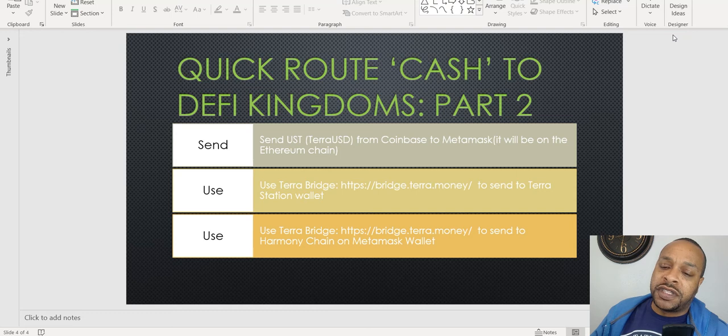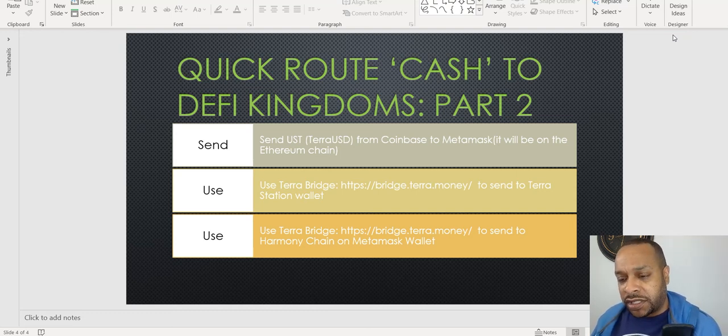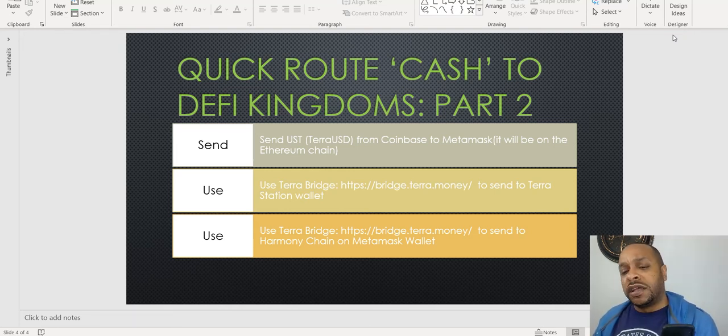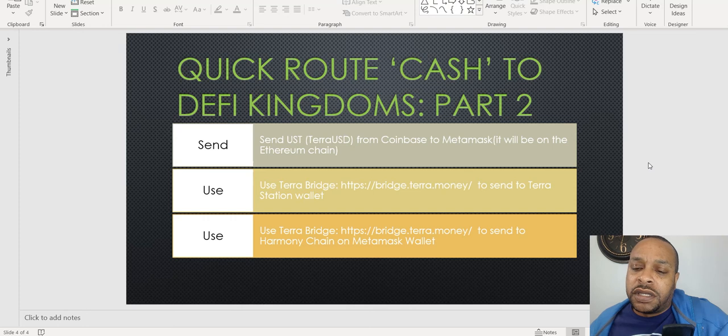From the TerraStation wallet, we're going to use the TerraBridge again to send to the Harmony chain on our MetaMask wallet. We've already did the step of using the TerraBridge to go to the TerraStation wallet, so we're going to just start at that stage — on TerraStation — and go from there. The previous video should be literally right before this one: how to use the TerraBridge — the quick route to DeFi cash, Part 2.